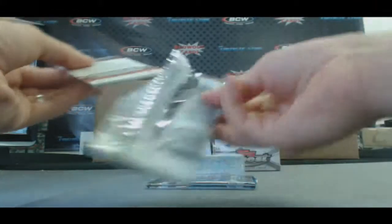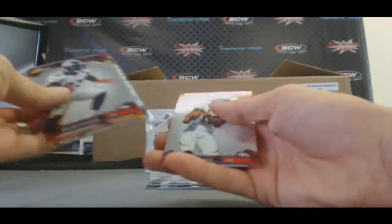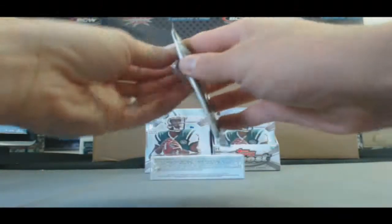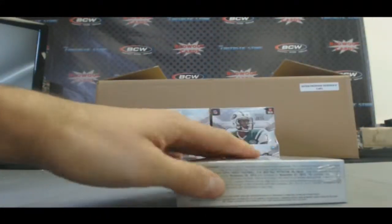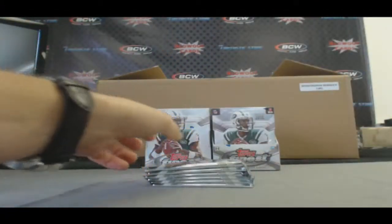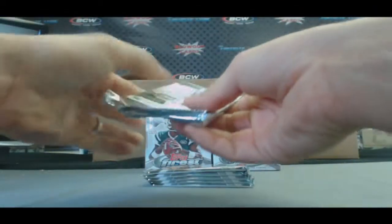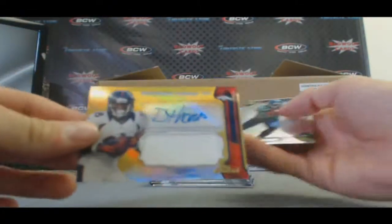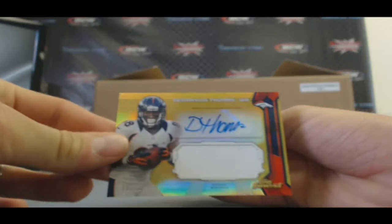Steven Jackson Refractor. Justin Hunter at a 15. Tyler Wilson X-Fractor Rookie. And a Refractor of Tom Brady. We've got Demarius Thomas — two golds in this box — Jumbo Jersey Autograph, number 10 of 50.